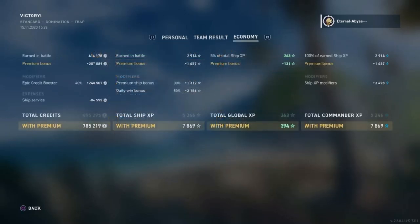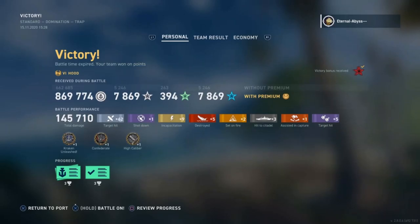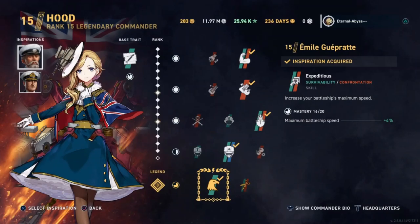Going on to the economy — as it's a tier 6 premium ship, she does make a nice amount of profit. He's getting himself 785,000 credits with premium and an epic credit booster, plus it's his first win in the ship as well. The ship service cost is discounted down to only 84,000 credits — very nice. All in all that was a really great submission in the Galloping Girl, HMS Hood, galloping along at 36.8 knots during this clip — not quite as speedy as my 37.7 knots, but Eternal Abyss is closing in if he keeps ranking up Geppetti.